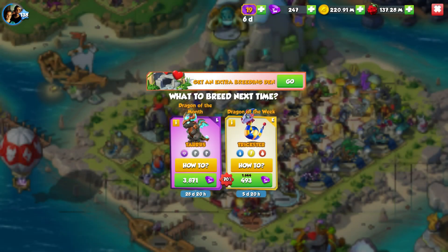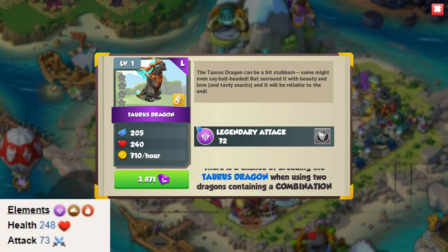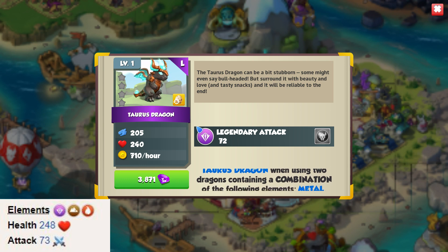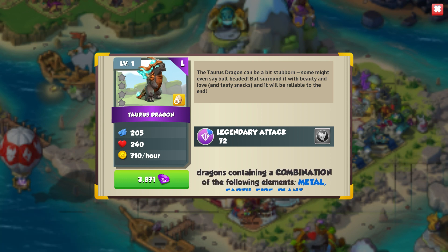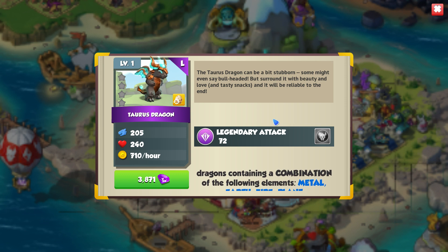Hello! So it is April and the legendary Taurus Dragon has been released as the new dragon of the month. The Taurus Dragon is a legendary earth and fire dragon with a base attack of 73 and health of 248, with all elements unlocked. He might not be the best legendary to use on most teams, but you need to breed him to complete the Zodiac Collection.